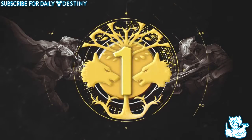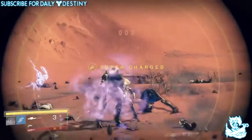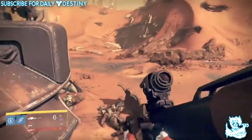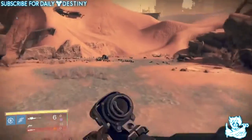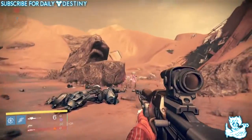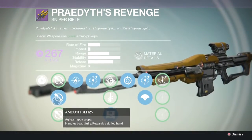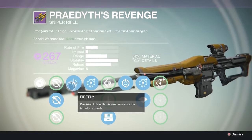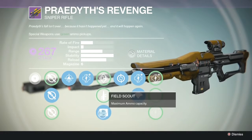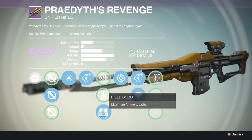In at number 1, my favourite sniper rifle in the game, is Praedyth's Revenge. This is a void damage sniper rifle you get from the Vault of Glass raid. It's an all-around absolute tank, and what makes it even better is that it's a legendary — so you don't have to worry about swapping out exotics; you can just have this as one of your permanent weapons. It has the Ambush scope, which I absolutely love. Its mods include: Firefly — precision kills cause the target to explode; Flared Magwell — faster reload; Quick Draw; and Field Scout — maximum ammo capacity.